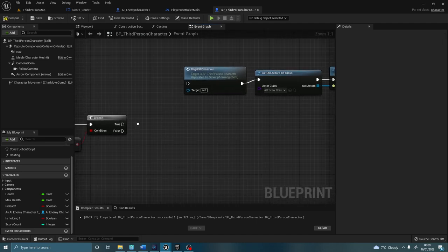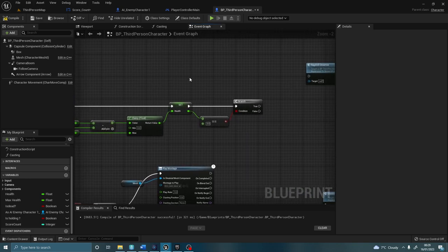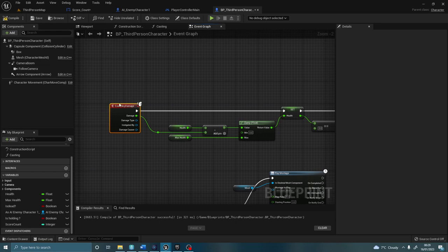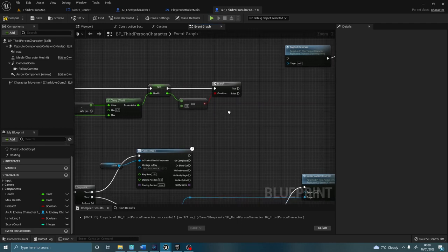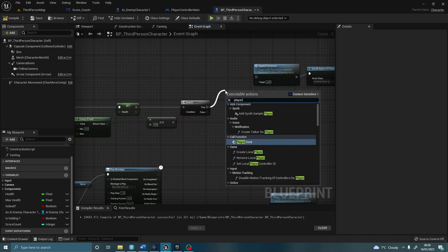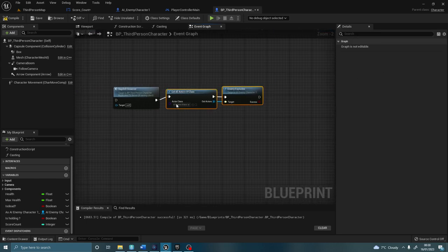So we've got set dead — we can delete that, we don't need that. You can go back to the event any damage and delete the dead branch. We're going to connect the health background. Once the player has died, we want to call it. So for example: event any damage, the health, we're going to take away the damage from the health. We're going to clamp it so it can't go below zero. We're going to then set the health. If it's equal to zero, then we want to do something. From the true function, we want to get that custom event we just made — the player died event. We can delete the destroy actor and explode for now — we don't need it.